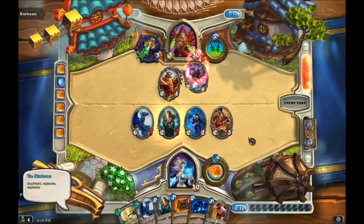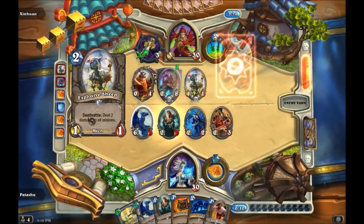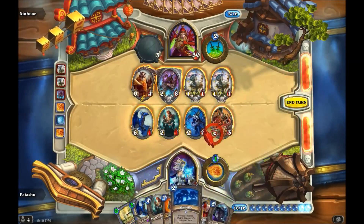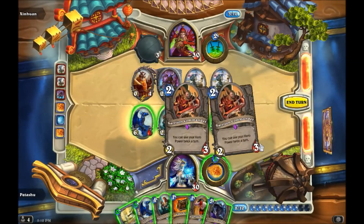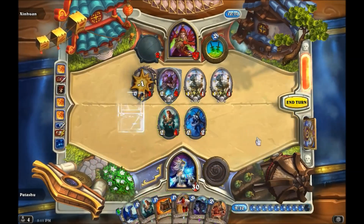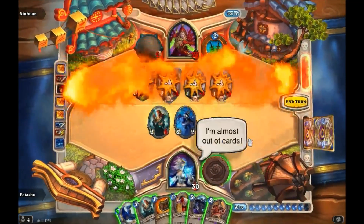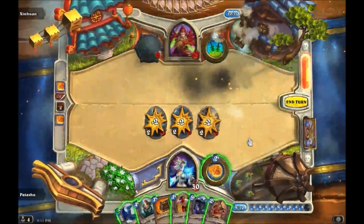So when you summon Garrison Commander, with what timing does it refresh your hero power? We tested by playing Deathlord, Explosive Sheep, and Explosive Sheep in that order. We fill our deck with Garrison Commander using Gang Up, then use our hero power and Flamestrike. The Deathrattles trigger in order of play in a single death phase, and we see Garrison Commander enter play, become mortally wounded due to the explosions, and then refresh our hero power as he dies.